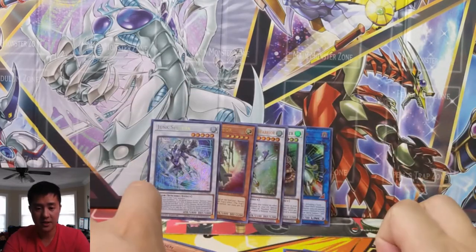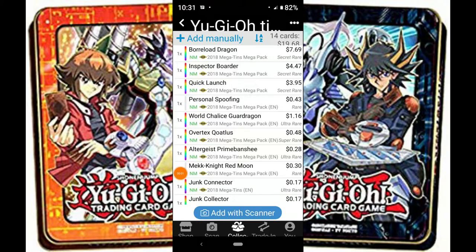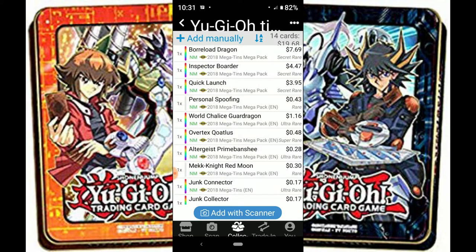Can't say I'm too confident, but we'll see. Definitely go check out the link down below for his video. Thanks for watching guys — like, comment, and subscribe. I'm MoanaTurtle, catch you guys next time. It looks like we got just under $20. I did scan all the commons and uncommons. Our biggest hit was Borlode Dragon coming in just under eight dollars, Inspector Border coming in around $4.50, with Quick Launch following up at five dollars. World Chalice Guard Dragon is around a dollar, so just under $20 total. We'll see how our competition does — thanks for watching, check out the video link down below!